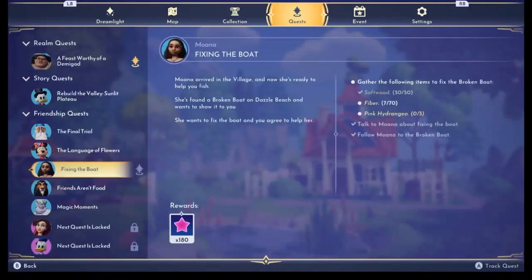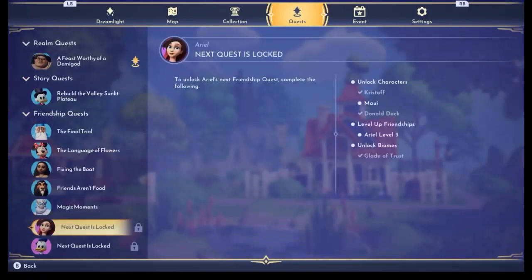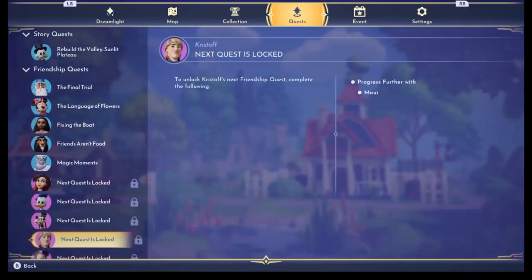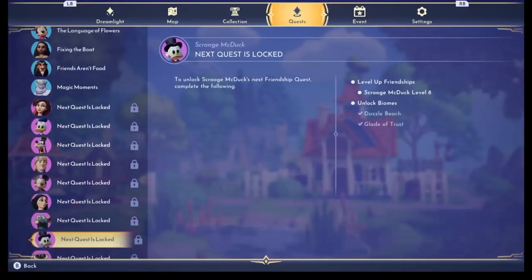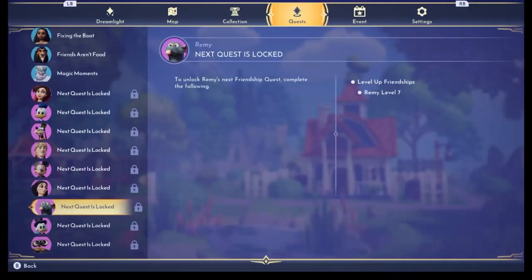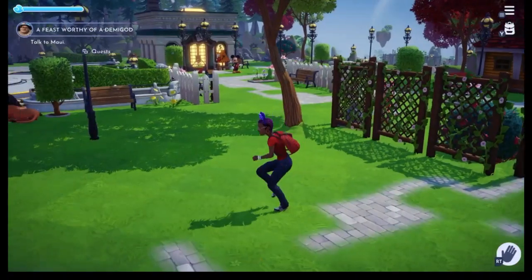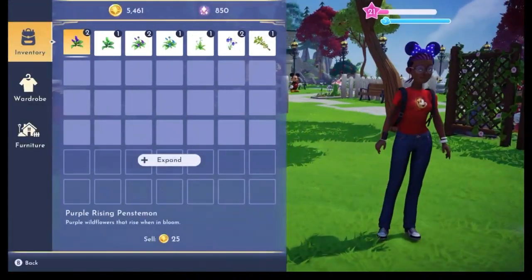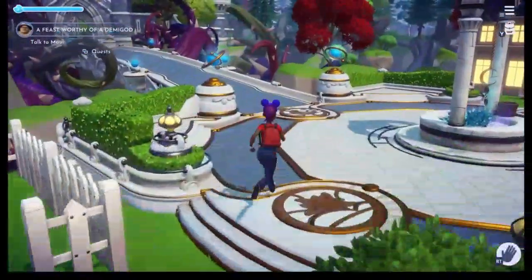We have a few quests to open up. For Ariel's quest and Christoph's quest, I need to speak to Maui. We have a few people who need to be at level 10 — Goofy is one I need to work on. I'm going to finish up the realm quest. I have flowers, so that's fine. Let's go — I think the screen is going to be a bit better.